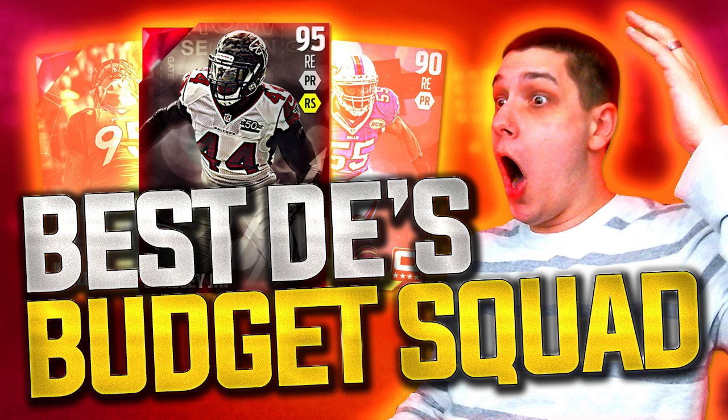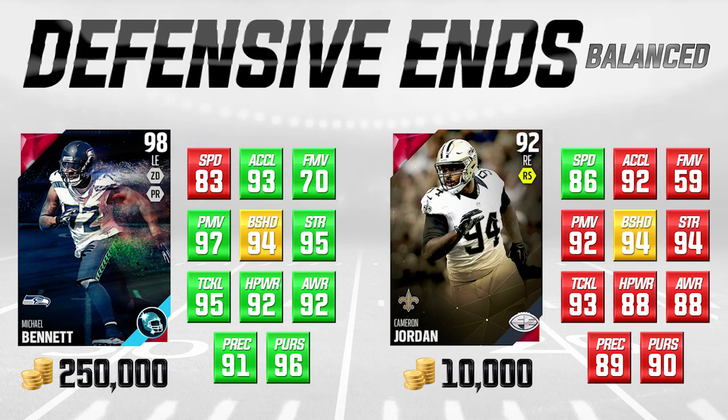The very first comparison we have here is the positional hero Michael Bennett on the left, and we're comparing him to Cameron Jordan on the right. Cameron Jordan is a solid defensive end — he is a Football Outsiders card. You're getting a little bit more value for less coins. I like the Football Outsiders a lot for these budget cards because you tend to get a quality card without having to spend a ton of coins. Michael Bennett is 250,000 coins on the left; Cameron Jordan is only 10,000 coins.